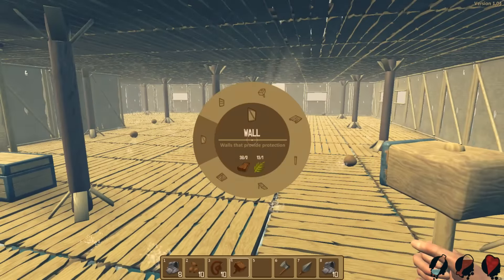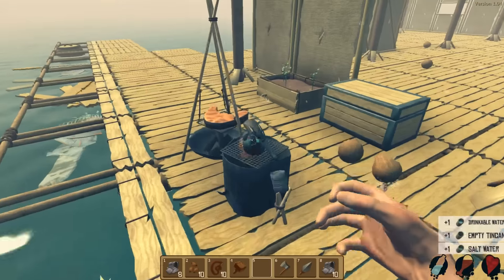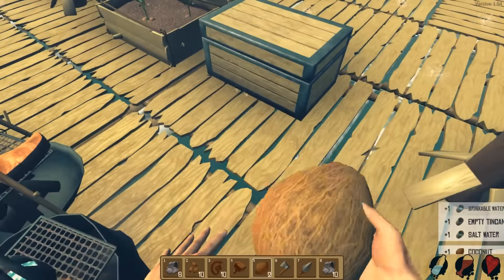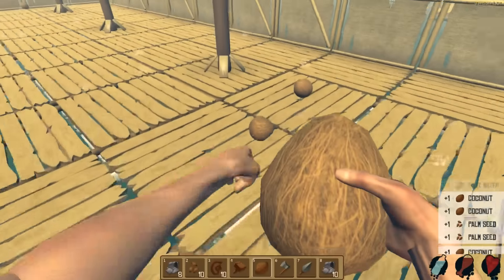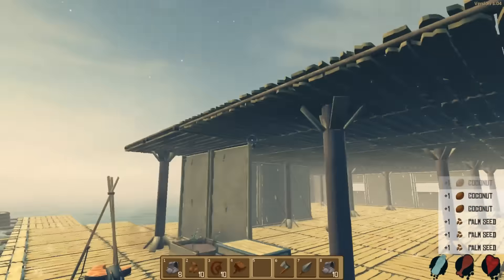Alright. So the pillar goes over here, right? Not the prettiest location for it, but it should do. Like that. And then we want to have walls. Oh my lord. Where are my freaking coconuts? Give me some coconuts. There we go. Much better.